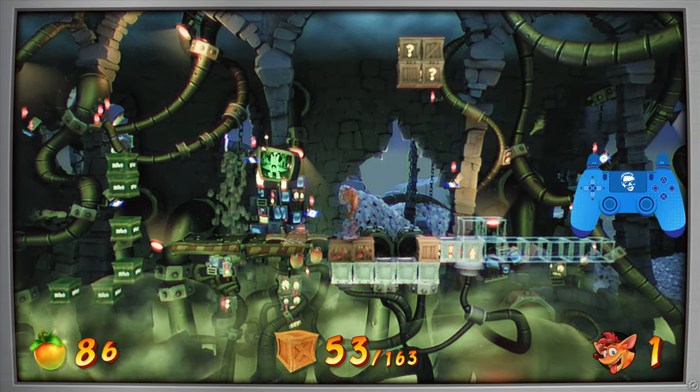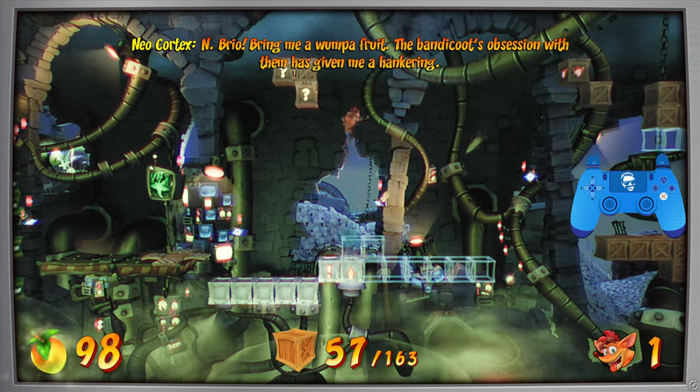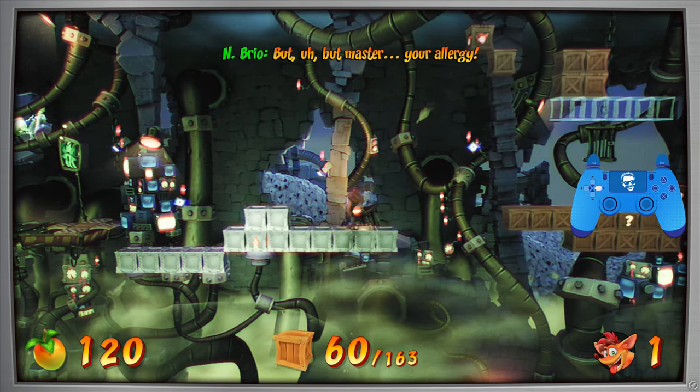You can collect as much Wumpa fruit as you want in case you need one-ups or something. I took it slow in the beginning, and then once I got towards the end, I just started going wild. Be careful not to hit this exclamation point switch until you break the top row, because the arrow box will become inaccessible once you do.